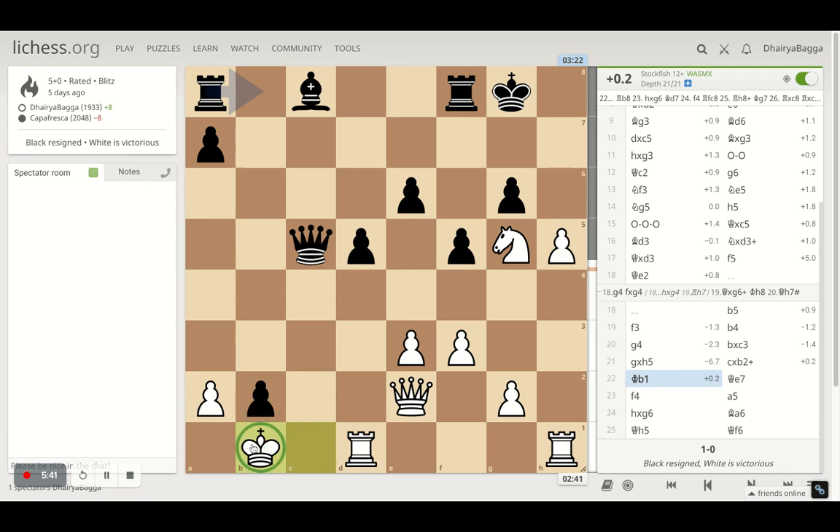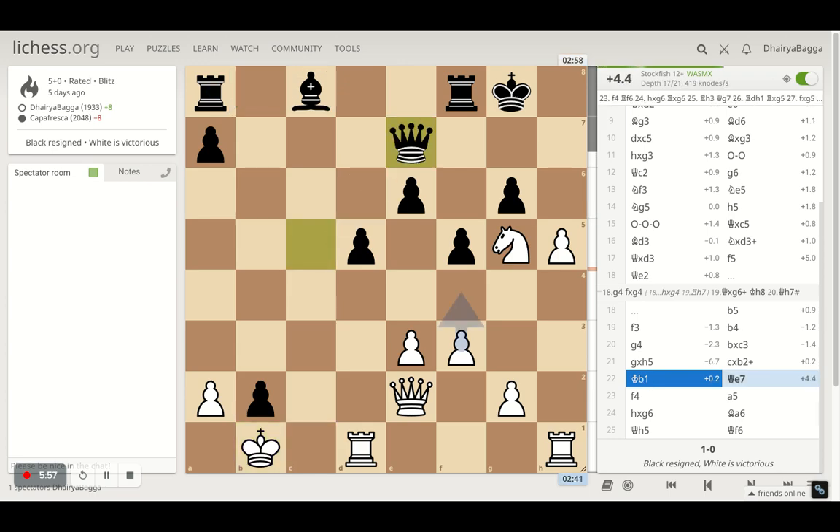Sliding under is completely safe — nothing is going to threaten the king here. The queen is on a dark square so there's no light square control for the opponent, and the light-squared bishop is very passive. After I slide my king there, my opponent goes back with the queen to e7, trying to defend the kingside.